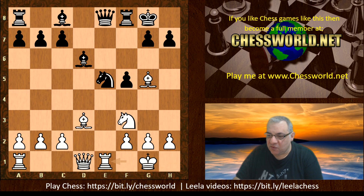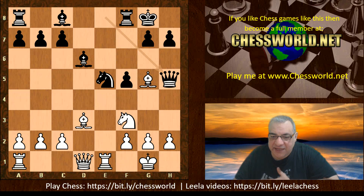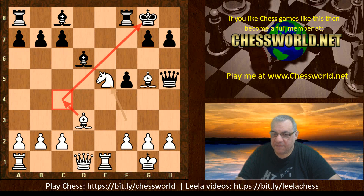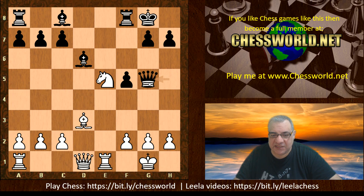Black plays Qh5, and already it looks rather shaky for Black. There is now a very powerful move — can you guess it? Knight takes e5. This takes away Black's control over the c4 square, so the Bishop can now potentially come into that diagonal. Black plays Queen takes g5, perhaps a little surprised, because bishops are generally valued highly. However, here with the diagonal of death we have Bishop c4 check.